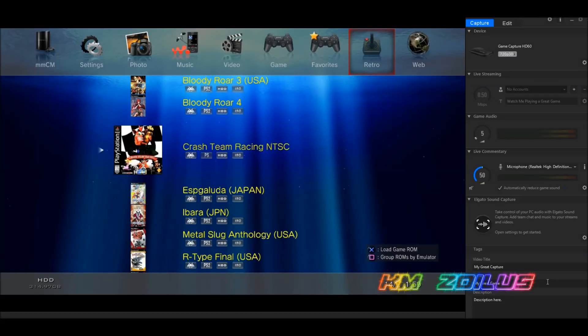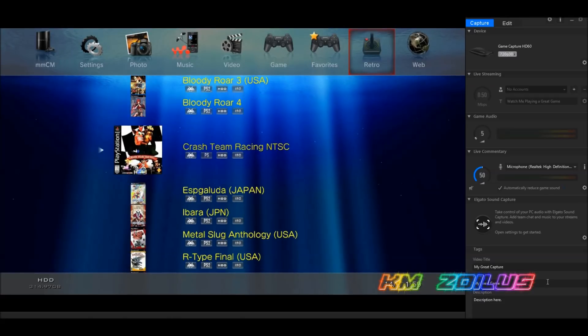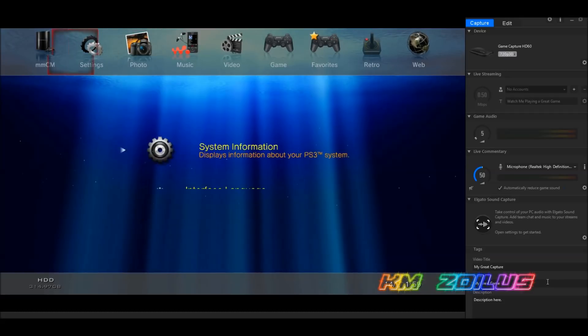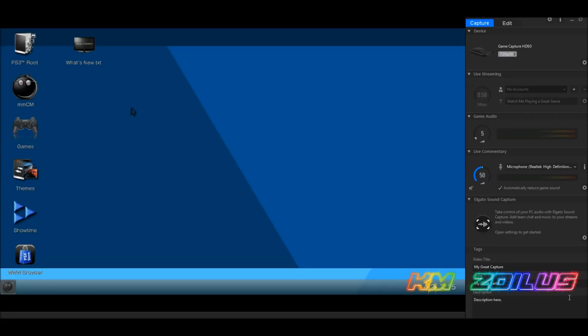From here, press X on a PS1 game and it will go straight into PS1 emulation. For a PS2 game, it will load to the XMB and you can launch it from there. Multi-man cannot play games from an external drive — if you select one from external storage, it will copy it to either the PSX ISO folder or PS2 ISO folder depending on the game type. Let's head to the file manager.